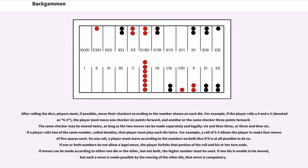For example, if the player rolls a 6 and a 3, denoted as 6-3, the player must move one checker 6 points forward and another or the same checker 3 points forward. The same checker may be moved twice, as long as the two moves can be made separately and legally, 6 and then 3, or 3 and then 6. If a player rolls two of the same number, called doubles, that player must play each die twice. For example, a roll of 5-5 allows the player to make four moves of five spaces each. On any roll, a player must move according to the numbers on both dice if at all possible. If one or both numbers do not allow a legal move, the player forfeits that portion of the roll. If moves can be made according to either one die or the other, but not both, the higher number must be used.